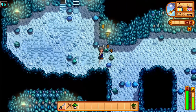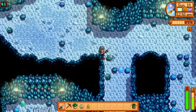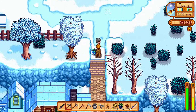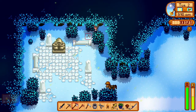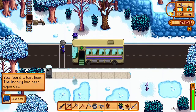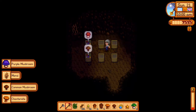The winter root can be tilled up from any soil during winter and can also be dropped from ice slimes in the ice caves. Crystal fruit can be foraged normally during winter, and you can also kill dust sprites on the ice floors of the mines and they will randomly drop them. Snow yams can only be found by tilling up soil or artifact spots during winter. Sweet gem berries can be bought from the traveling cart during spring and summer for 1,000 gold — they take 24 days to grow and give 64 farming experience. The crocus is the only item that can only be found by normal foraging in winter. Red mushrooms can be foraged from the secret woods during spring and rarely during fall, and can also be found on rare mushroom floors in the mines.